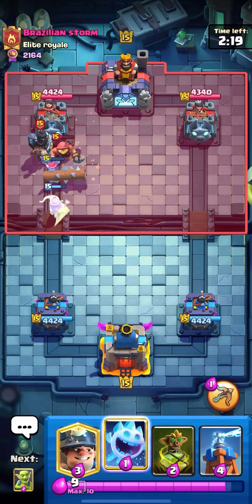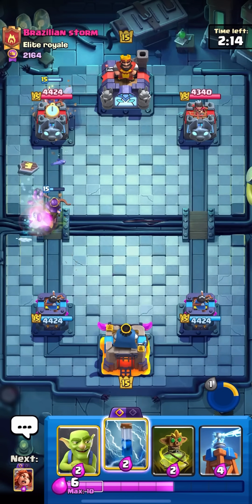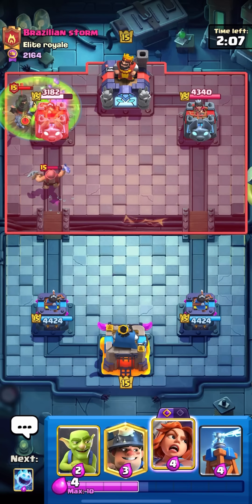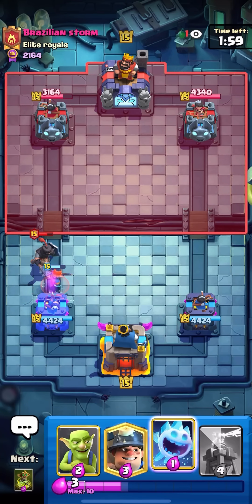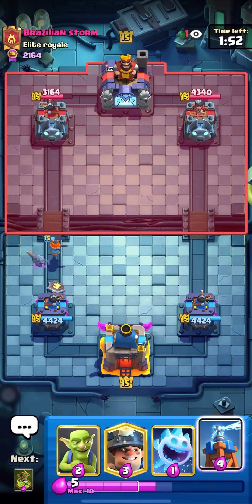Looks like this guy's playing royal giant, phoenix, fisherman, dark prince — the dark prince is throwing me off. I'm gonna ability then miner, then ice spirit here to make it jump, and he's gonna have to defend the queen again. Curse, zap, bang — look at all that damage! He had no log in cycle. Whenever you're going for these cheeky plays they're best when they don't have log in cycle, but even if they do sometimes they're just not expecting it.